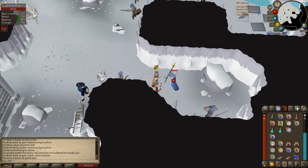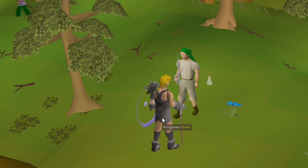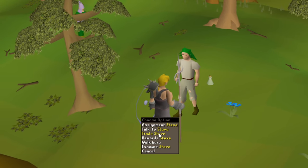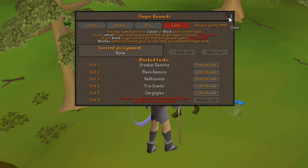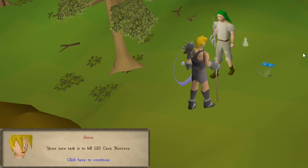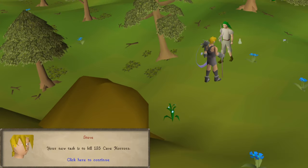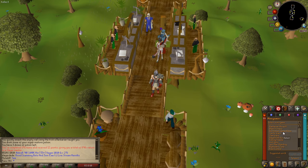I got nothing from this task. What slayer task am I going to get? Which ones do you have blocked? I have blocked Greater Demons, Black Demons, Hellhounds, Fire Giants, and Gargoyles. Cave horrors — oh, you can get a mil? I don't think I've ever done these, but I'm down for a mil. I got two mil when I got those. Where do I teleport to? Trouble Brewing minigame.